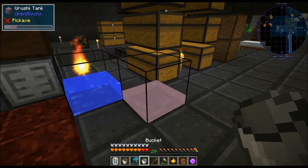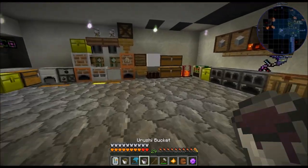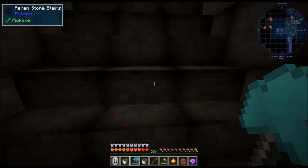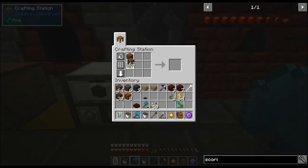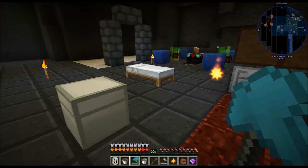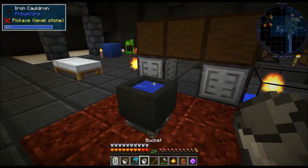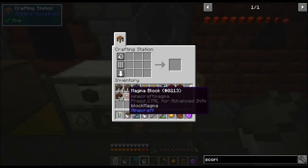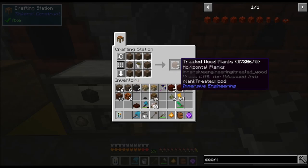Then you can take the urushi and grab a bucket of that. Let me hop down here because I forgot to grab planks — I apologize, I thought I had everything for the episode. So then you can take this and actually make lacquered planks. The other way you can do it is once this turns into urushi, you throw your planks in there and then you wait even longer. I've found that it's quicker to just bucket the urushi and then use it to make them that way.